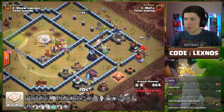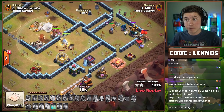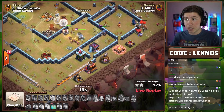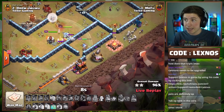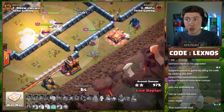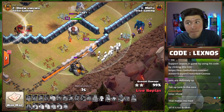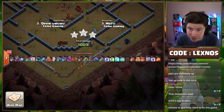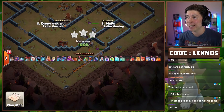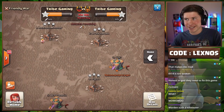Down goes the scatter. Pop the Queen ability just for time reasons — time could be an issue. Only 15 seconds to go. Skeletons doing great work on the right side. That Royal Champion is so fast on cleanup but goes for the Army Camp. 5, 4, 3, 2, 1 — Warden snipes it with one second to spare. Wow, the buzzer beaters are insane today. Mr. Foo gets it done for another Clan Clash triple for Team Lexnose.